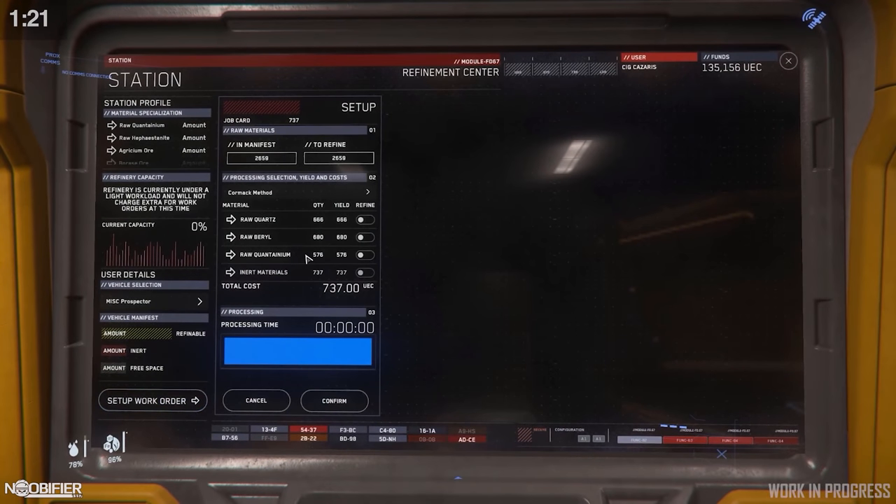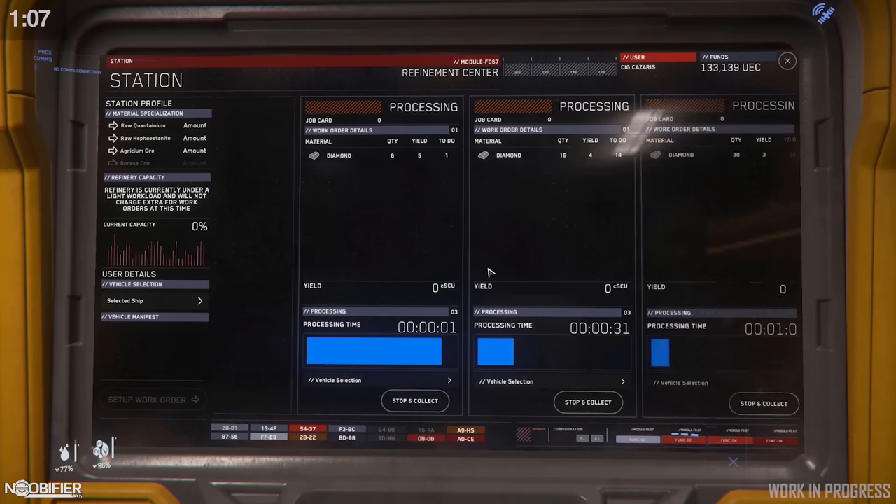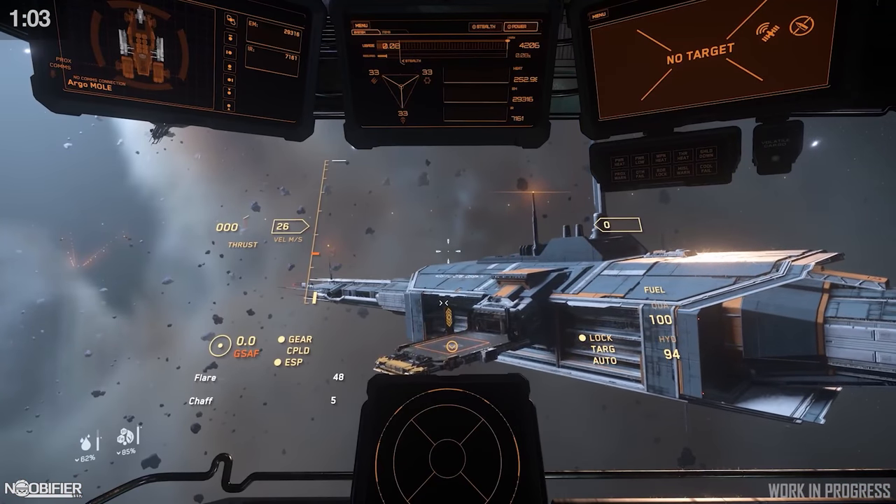When the refinery decks are added, we will be able to calculate what percentage of mineral is valuable and discard the remainder. You can choose how to refine what's collected and then click Get Quote. The player will see a cost and time to process at that location. Chris said that for balancing, they would start with an initial cost and payout, but that would be balanced in the future, and not to worry about it.